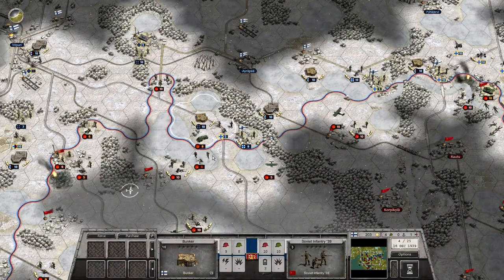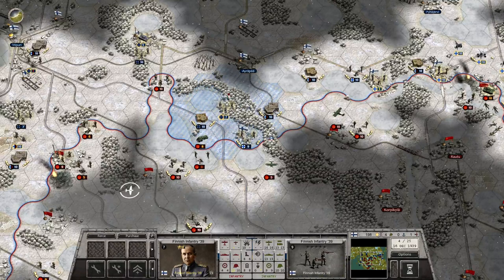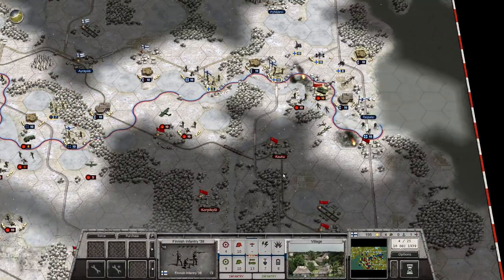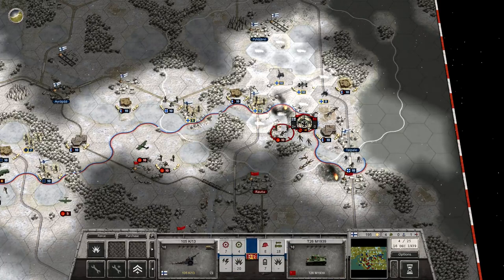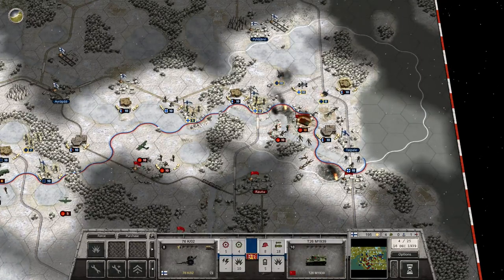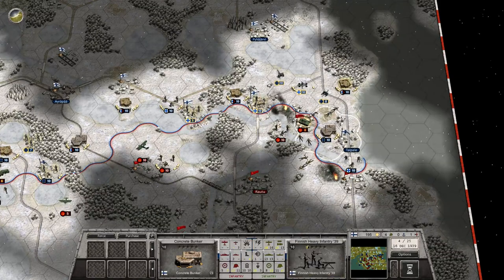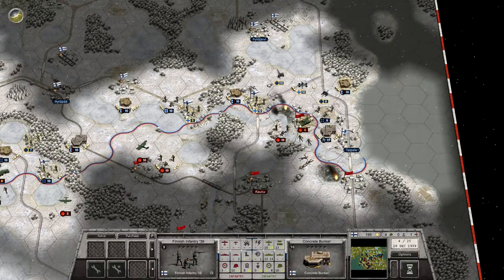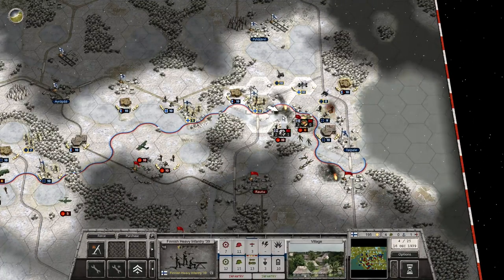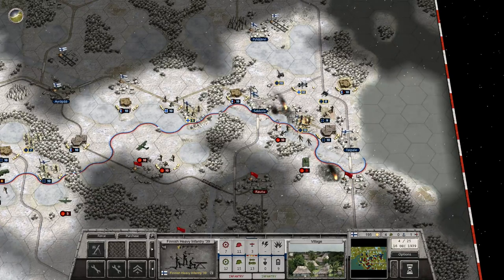Over here we got a free shot from the bunker — might as well take it, then move back and replenish these guys. Also replenish these guys. Over here they broke through with the tank, so we're going to bomb this tank with the artillery, take a free shot from the fortress, move these guys back and take a shot. Then move this one out and take the town — that opens up this town of course.